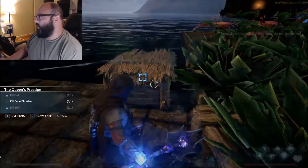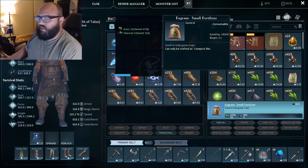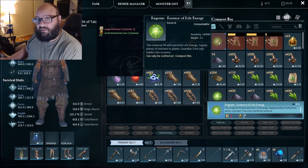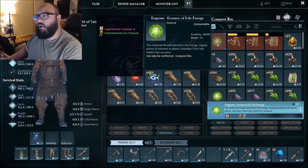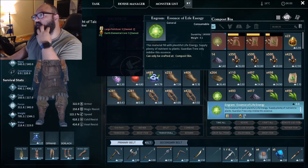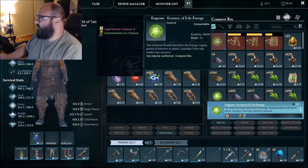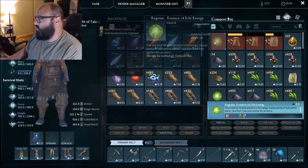Last but not least — the greatest fertilizer. Each tier lasts longer: one is a couple of hours, one is a day, one is like two days, and the Essence of Life lasts two weeks in a plot. You also need it to make some things like treants. These are definitely worth making — they take five big bags and five earth cores.